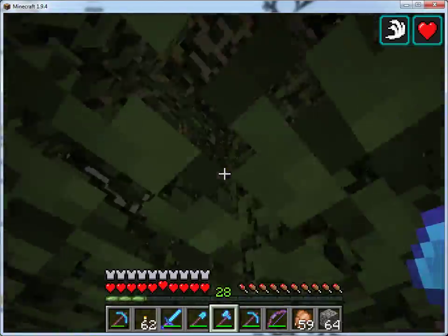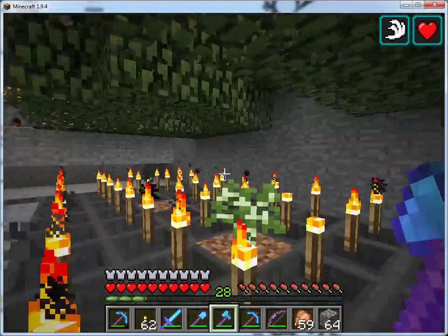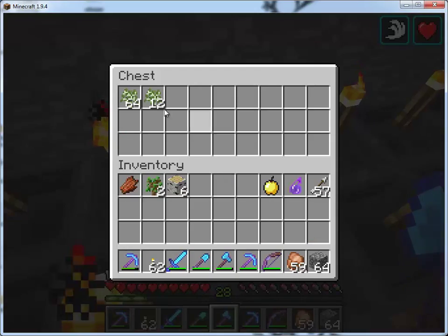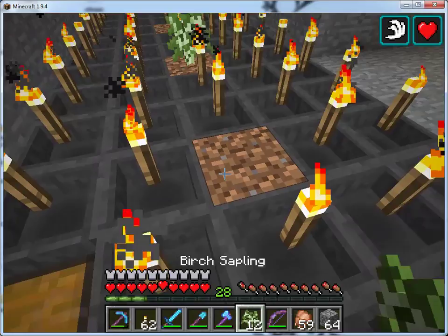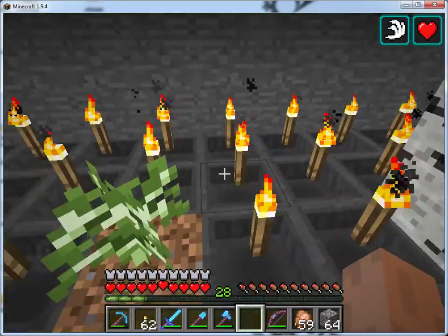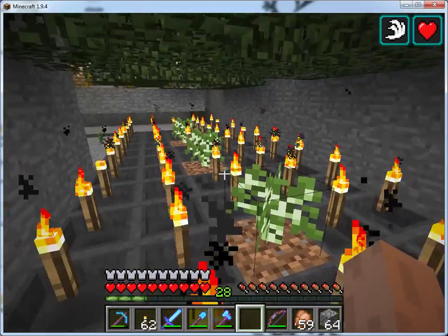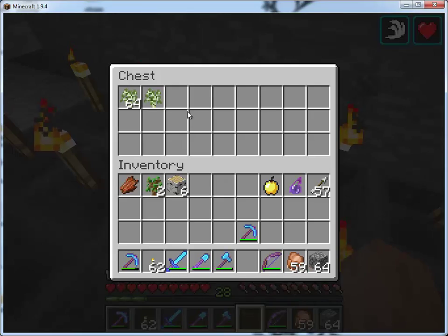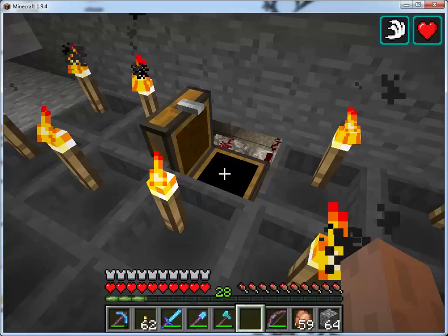Pretty much everything else about the tree operation is automatic. Once the trees are harvested and fall, the wood will make its way into the sorter. The saplings get sorted out right here so that we can go back and plant. We just emptied this out, so if we throw the saplings there, in a second or two they'll make their way back into the chest — and there they go, starting to show up.